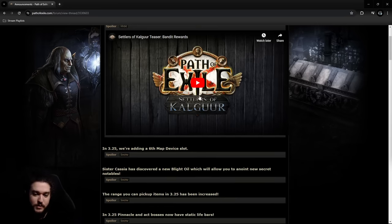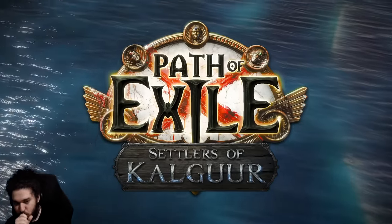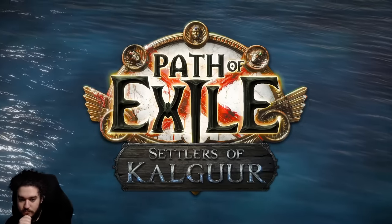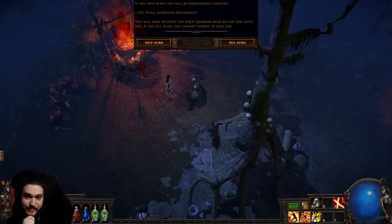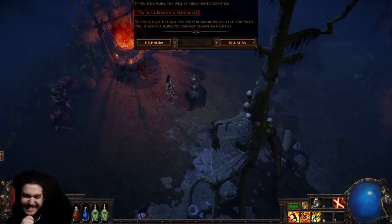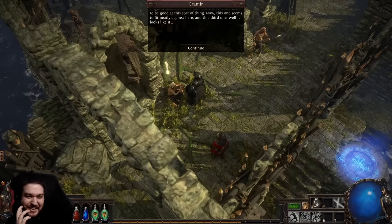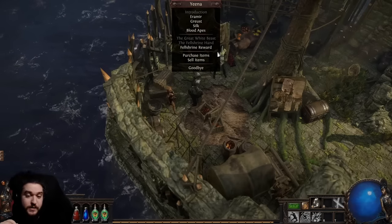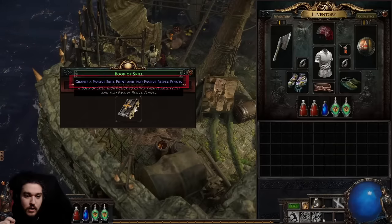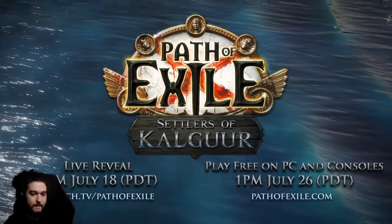Hi, I'm Mark Roberts, game director on Path of Exile. In 3.25, we are changing the bandit quest reward in Act 2. If you choose to help Oak, he will grant you 40 to maximum base life. Helping Alira grants you 15% to all elemental resistances. Helping Kraityn gives you 8% increased movement speed. If you choose to kill all three, Eramir will give you one passive skill point. We have also changed the Through Sacred Ground quest in Act 2 to provide an additional passive skill point, so you can still get the same total number of skill points.